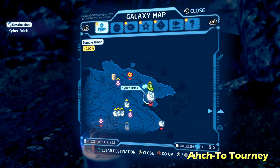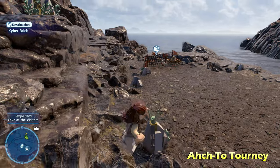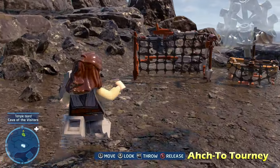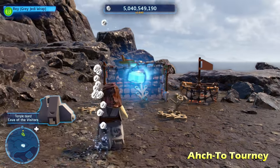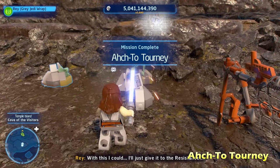Next up we're going to do Octu Turney on the right side. All you have to do is switch to a force-using character, use the force on the nearby — I guess it's like a tumbleweed — throw it into the soccer net, and get the kyber brick for Octu Turney. Very simple.